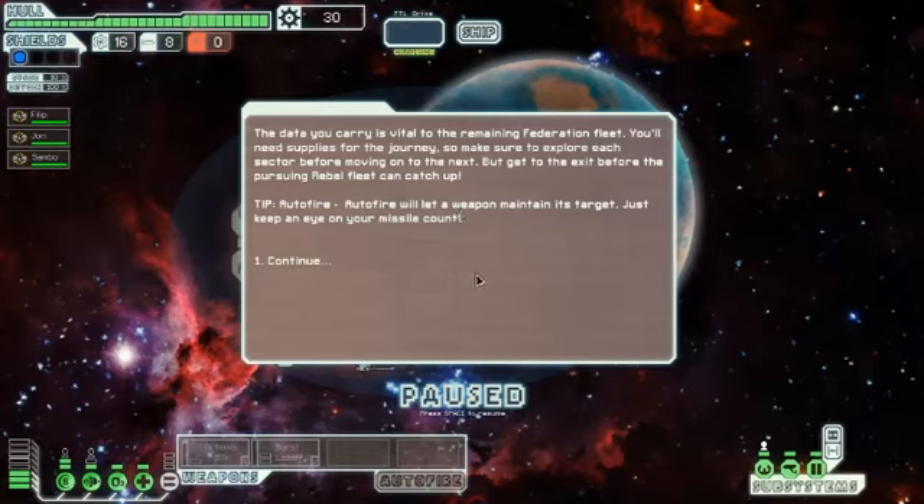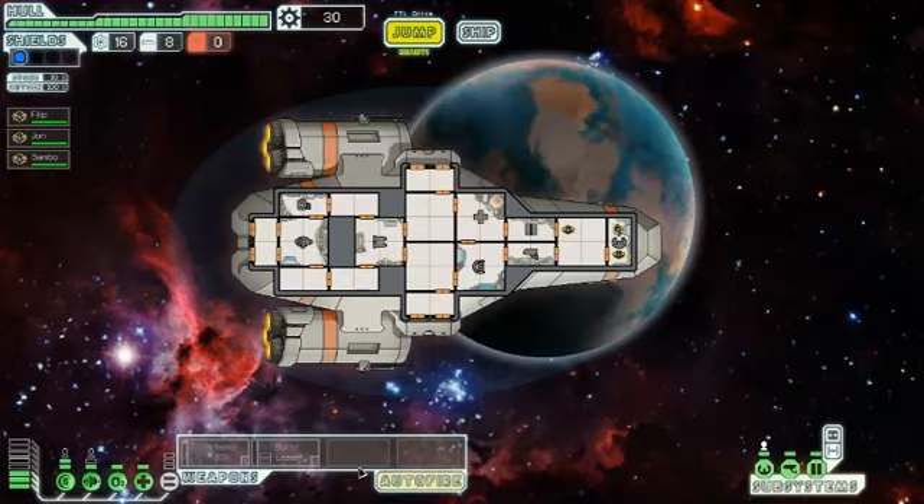The data you carry is vital to the remaining Federation fleet — they're the good guys. The rebels are the bad guys in this one. You'll need supplies for the journey, so make sure to explore each sector before moving on to the next. But get to the exit before the pursuing Rebel fleet can catch up. We'll be turning on the auto-fire, by the way, so we automatically shoot.